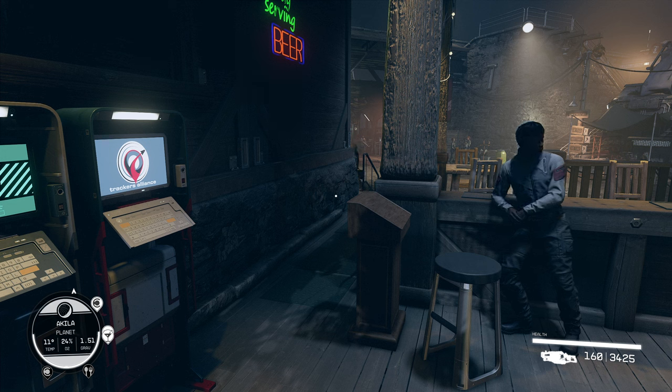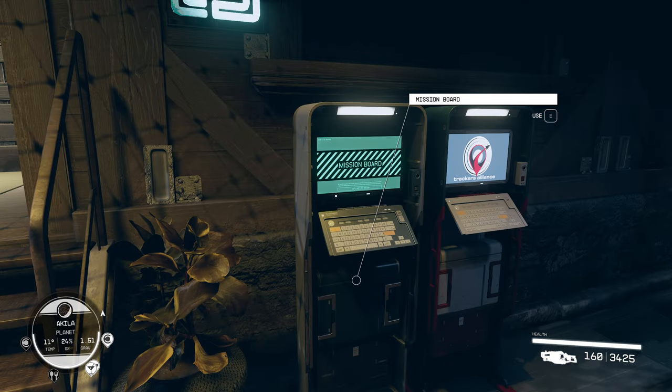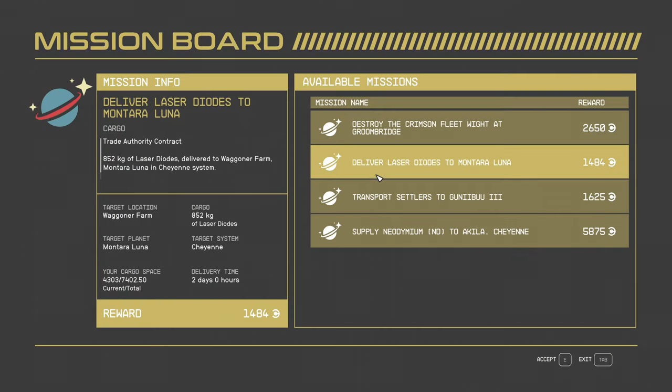Alright, welcome back in. I had a question: Can placing beds add to passenger slots so that you can do missions that require passenger slots?